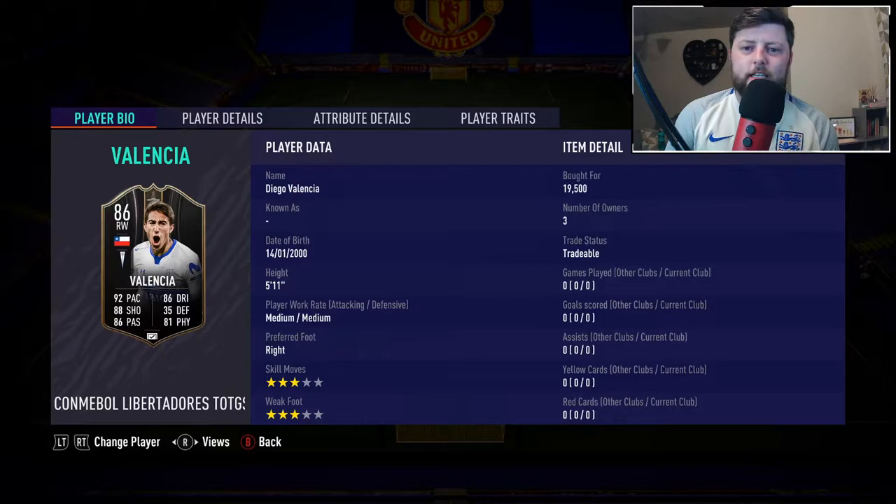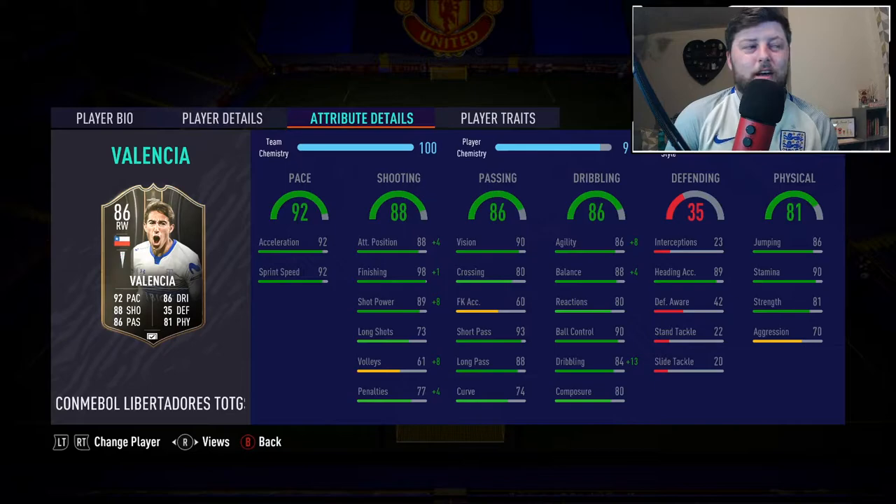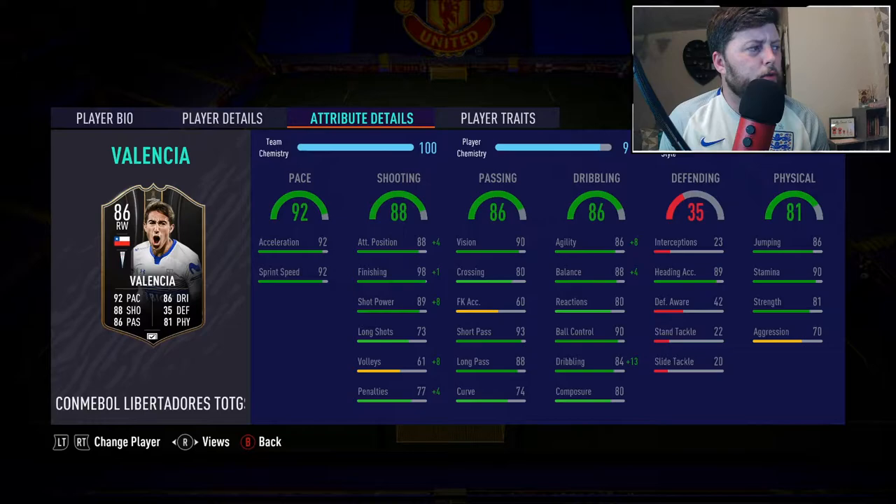Today we're looking at the Libertadores Team of the Group Stage Valencia - unfortunately not the Valencia I wanted. We have got a three-star three-star right wing 86 Valencia coming in at just shy of 20,000 coins, and honestly it doesn't look awful. A lot of these players have got decent stat upgrades, though they've come just after Team of the Season. I really wanted to give them all a go to see if we find any gems.